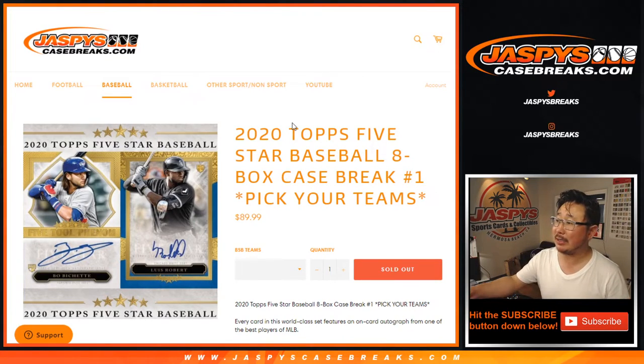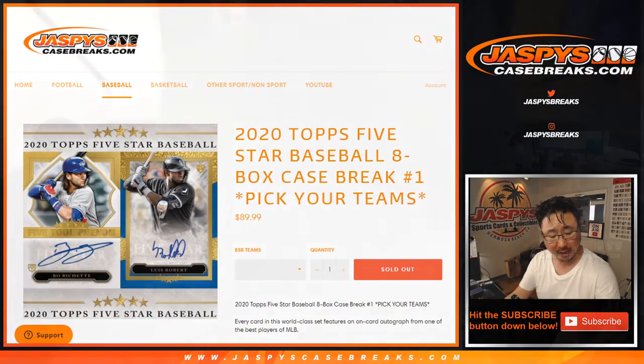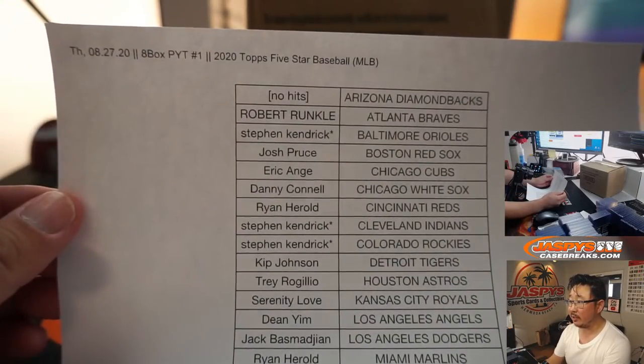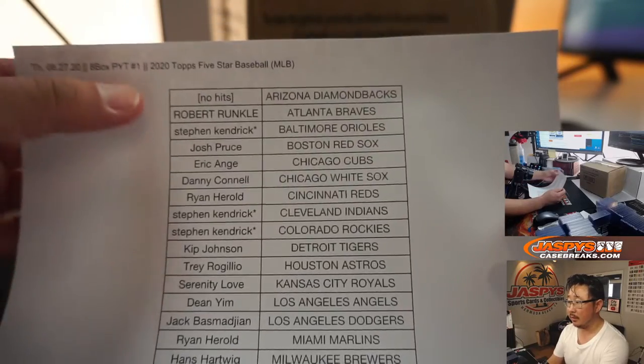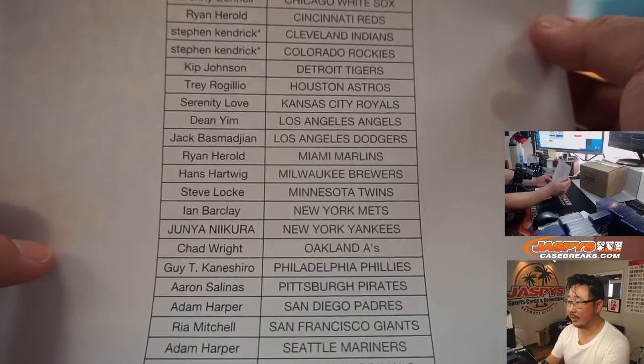Hi everyone, Joe for Jaspi's CaseBreaks.com. We did it — we filled up 2020 Topps 5 Star Baseball 8 Box Pick Your Team, number 1. We've been doing a lot of random teams but we have not done a Pick Your Team yet. So there's the 8 Box Pick Your Team number 1, 2020 5 Star Baseball. Stephen Kay with the triple last spot mojo — thanks to him for getting into it.